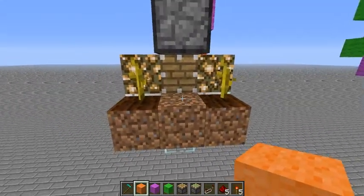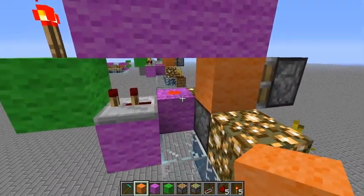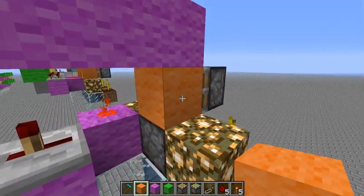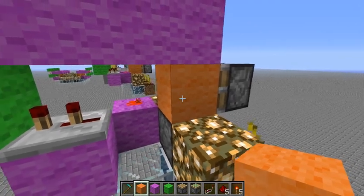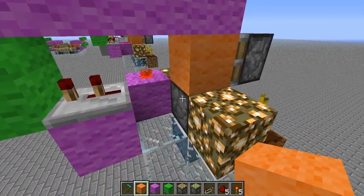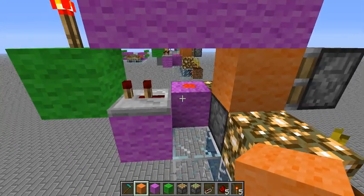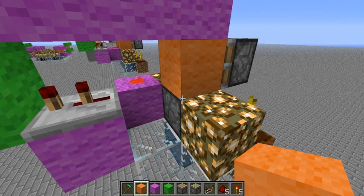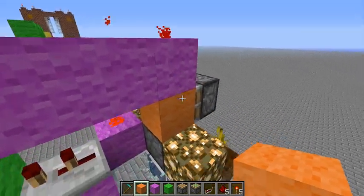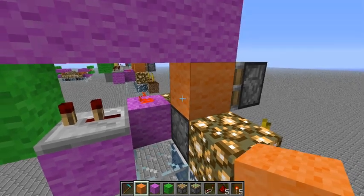A pumpkin or melon would grow right here and it would get pushed out immediately. With this one it doesn't matter if it's retracting or pushing because we don't care about how many ticks it takes — we just care that it updates. Both BUD switches right here — both pistons — as soon as this one extends, this one will extend. Then this redstone up here will cause this one to retract causing this one to retract. So they're mutually updating each other.